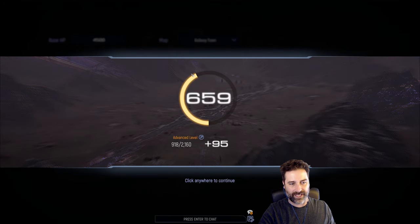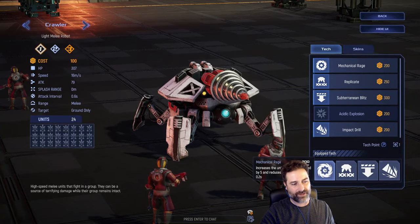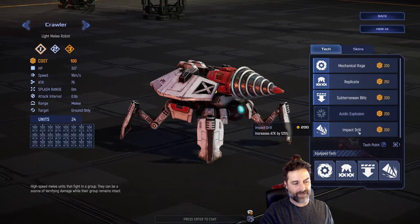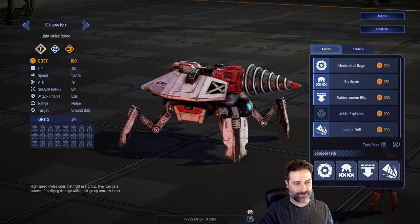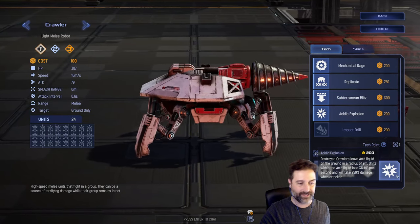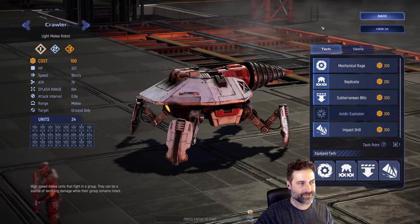Outside of a match you can adjust which technologies are available for your units, which makes it really fun in a metagame sense. As you play you level up — this is not pay-to-win, it just means you put time into the game. You get tech points to unlock other techs for your units. Our crawler has four techs equipped out of five available. I've equipped impact drill and acid explosion — acid explosion makes crawlers explode into a pile of acid on death, causing a health drain and a debuff. But right now I prefer impact drill as it lets the crawlers be a bigger threat.